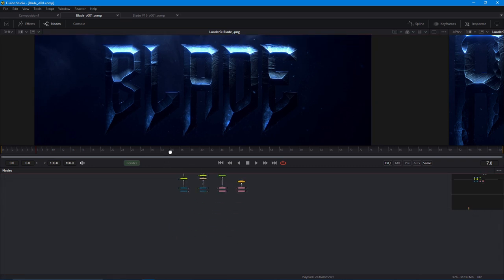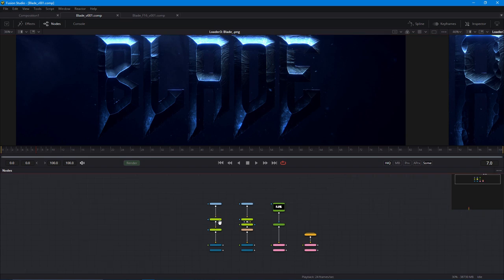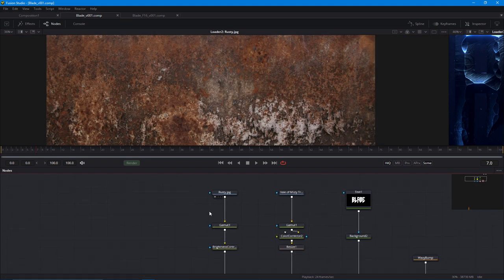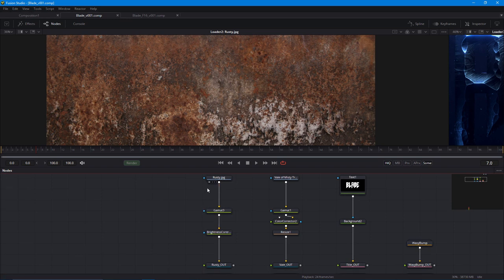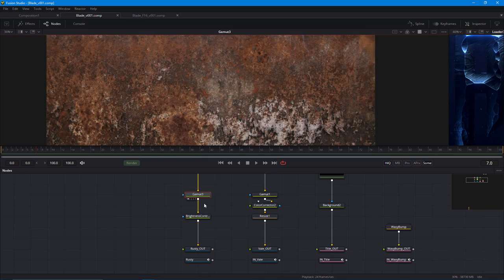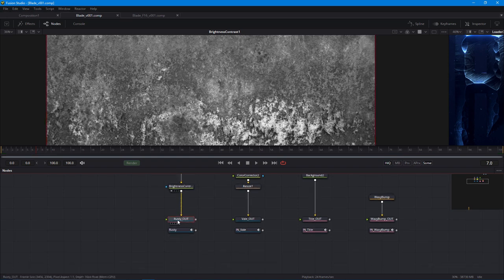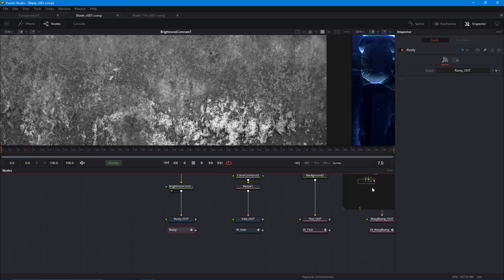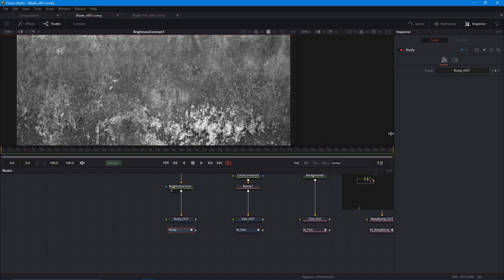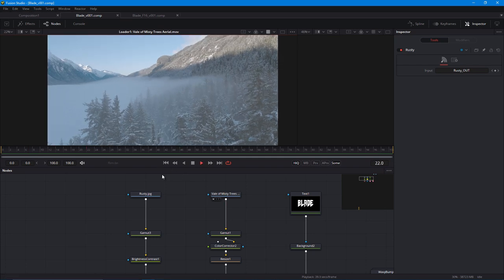Let me quickly explain what we have laid out in this comp that you hopefully downloaded so you can sail along. On the left we have a rusty texture — you can use any grunge texture you fancy. I prepared it for the project: first a gamut node because we're working in linear space, then I activate the lookup table, brightness contrast, and feed it into a Set Domain node, which is then fed into a Wireless node.